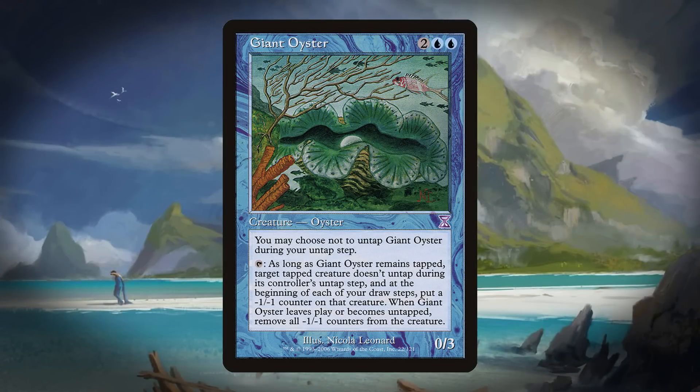Then there's Oyster. For many of these I have suggestions as to what the creature type could have been, but with Oyster I'm not really sure where to go. We don't really have any other creature type in Magic that can work for this one. I like the flavor on Giant Oyster — that it clamps shut on something and it can't untap. Like Ferret, this is a creature type I'm okay with, but I don't see why we haven't seen some other oysters over the years.